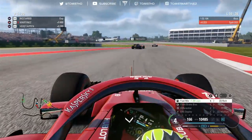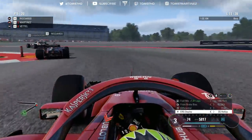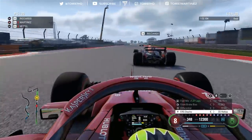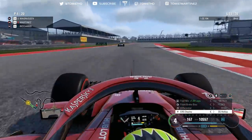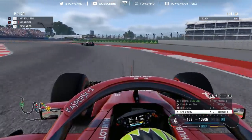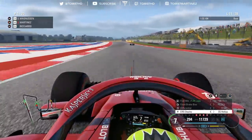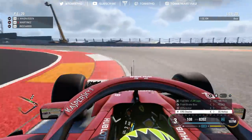We try to get past Ricciardo and Magnussen. They seem to be slowing down — Ericsson has car trouble in the Sauber, which could be a blessing in disguise. I'm having so many screen freezes and struggling to get a move on Ricciardo. After some chaos, we somehow get past Ricciardo. Now we've got Magnussen ahead, who I expect to pit this lap. We're in P4 and still on the cusp of a penalty if I get one more track extension.